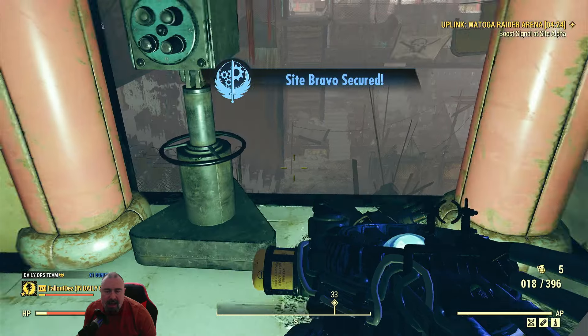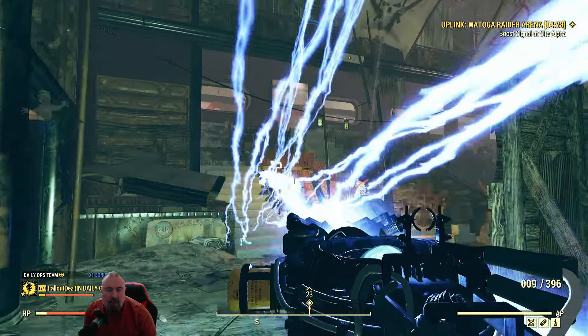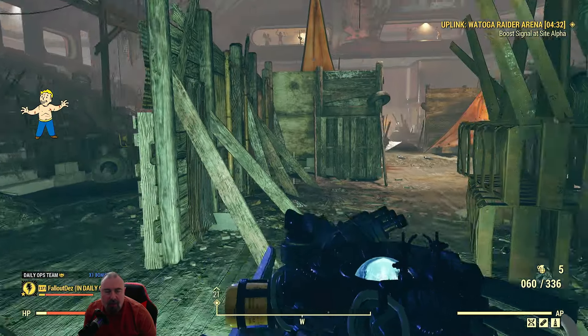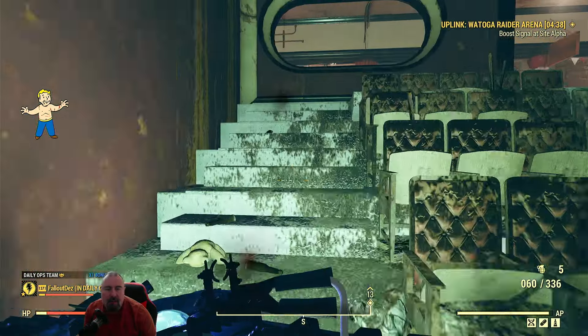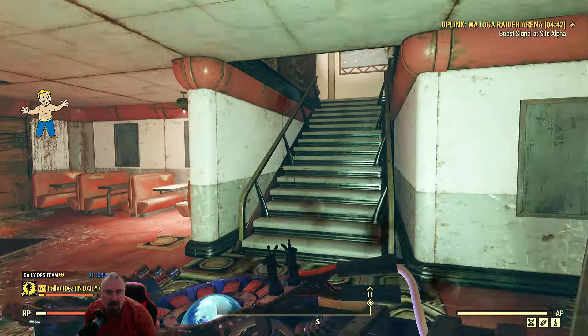I can either come down those stairs or jet across to the next area. I know some of you guys haven't got jetpacks, so there are a couple of ways you can do it - you can go this way, up the stairs.